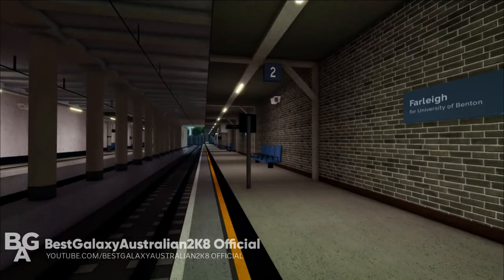The first James Street extension station is called Farley, pronounced as Farley. This new station is based on Surrey Quays on the London Overground in real life from the UK.